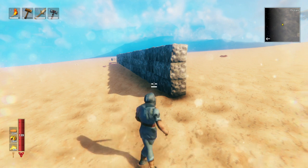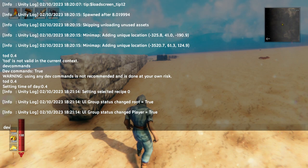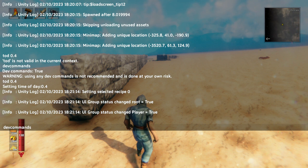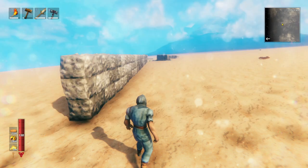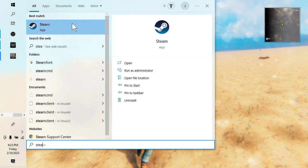First off, you'll need to enable dev commands. In order to enable dev commands, you have to be able to open the console. But you can't just open the console — you need to change the setting in Steam. So without Valheim running, go into your games library.